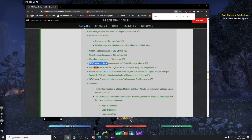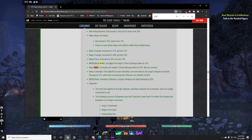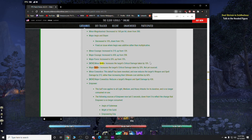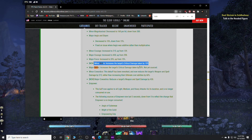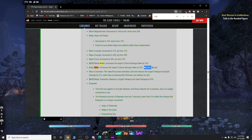Minor Brittle is a status effect - I would consider it a buff. What it does is it increases the target's critical damage taken by 10%. So I guess it's kind of like a buff-debuff. That's Minor Brittle. Major Brittle is the exact same thing except it does 20%.